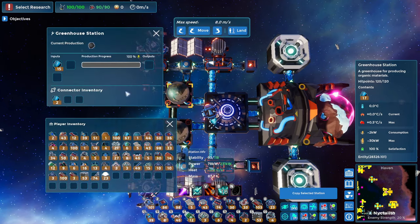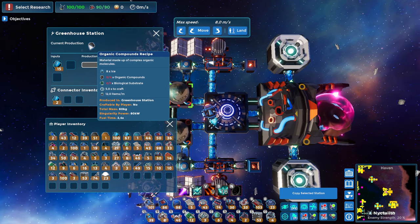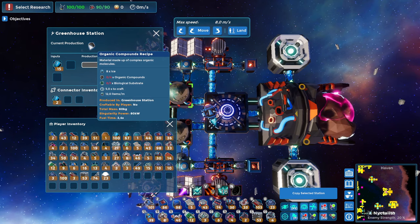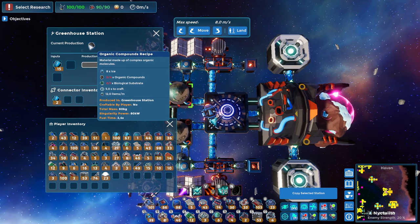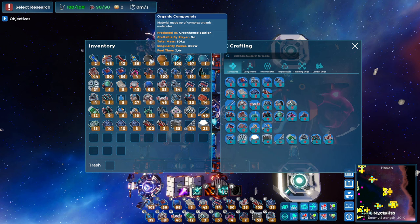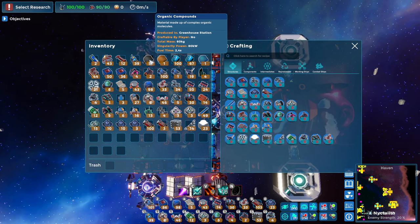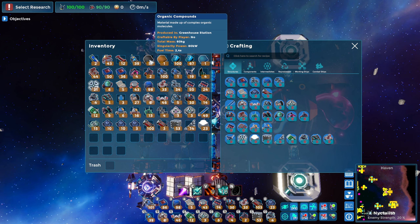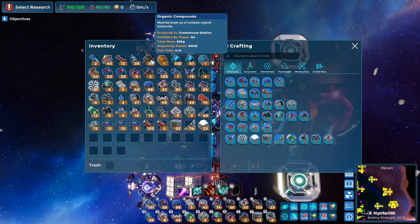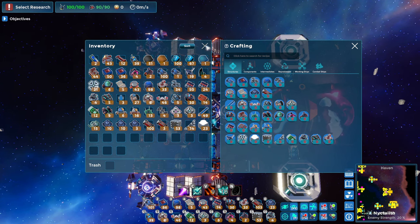The main thing here is the greenhouse station, which is actually going to be producing our organic compounds. The recipe needs ice, biological substrate, and organic compounds in order to produce organic compounds — so it's kind of like a fungi: you start with a little bit, it grows, you harvest it, and what you leave behind grows into more. Remember, we were farming some ice from small asteroids earlier, and you should have gotten some organic compounds along with that. If you don't have any, just go out and harvest — you only need about 10 or so in order to get started.